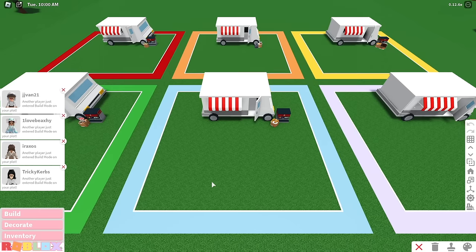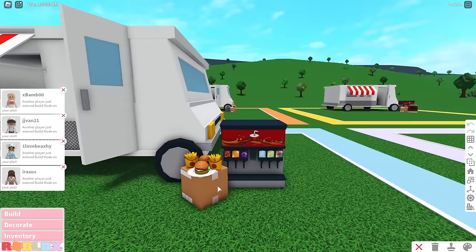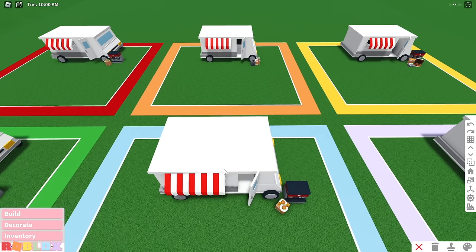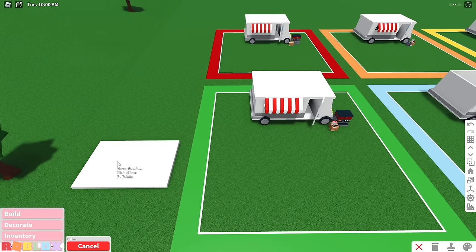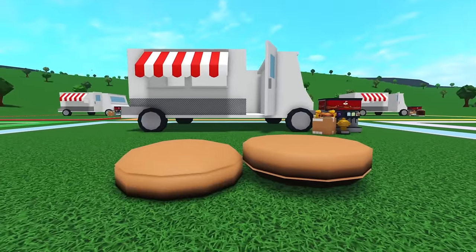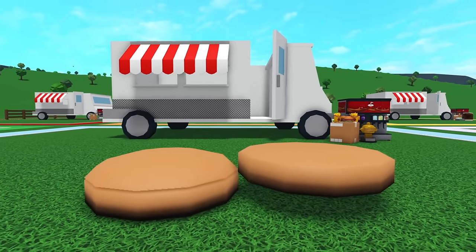Everyone is joining build mode and they're gonna get started. They do have these items here to help — they don't necessarily have to use them if they don't want to. Since I built these trucks myself, I'm going to remove the roof for them so they can work inside a little bit better. Looks like Blue is the main one getting started, and they are making their burger prop to go on top of their truck. I can't wait to see everyone's finished product.